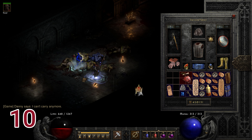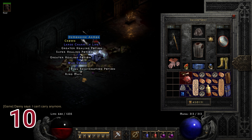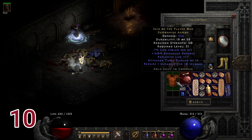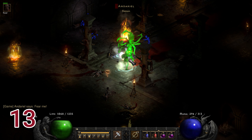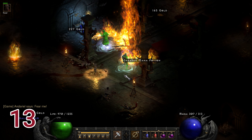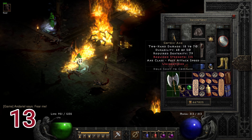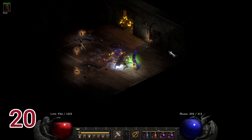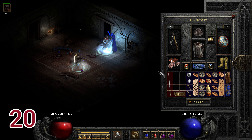Run number ten has Skin of the Flayed One — the only good stat on this is high defense, that's about it. Run number thirteen drops Bone Slayer Blade, which is a great nightmare weapon with increased damage and speed.